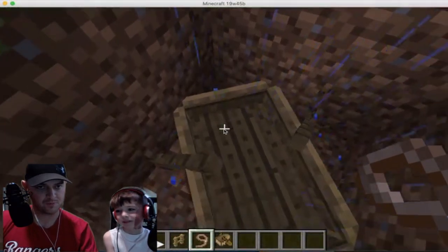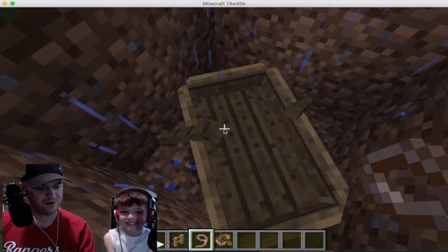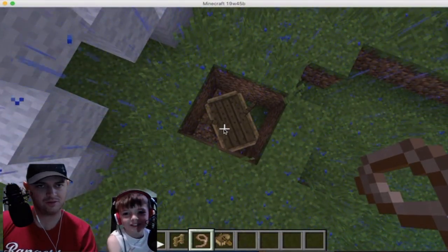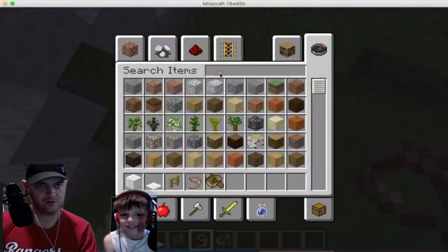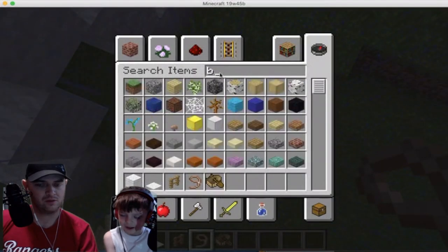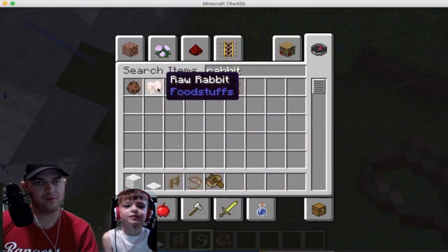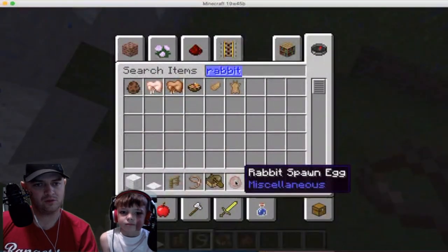Get a bunny — I told you it's savage. I don't want to do that. You're just going to have to lead it. Oh wait, it's rabbit, not bunny. Rabbit spawn egg — here we go.